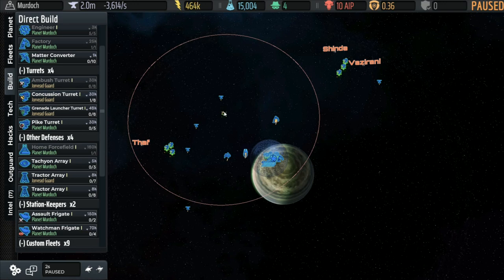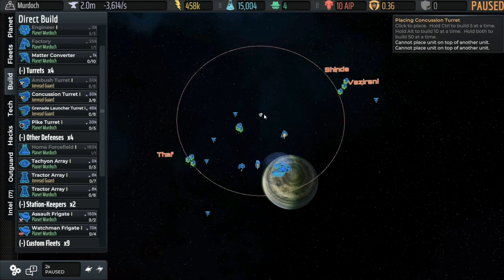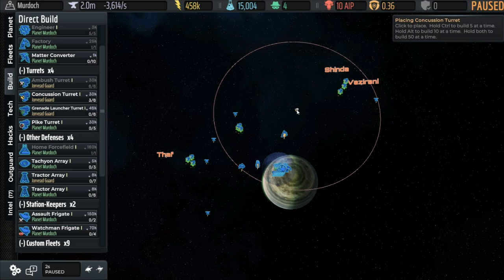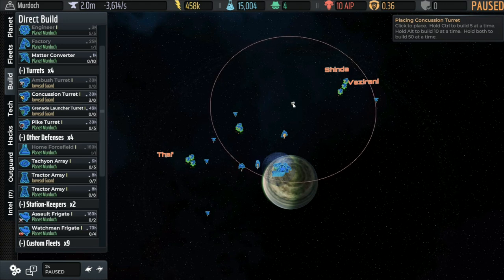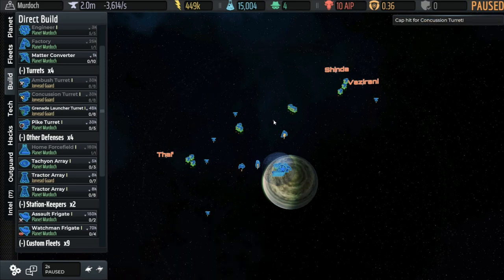We can build up to six of these. You can't build them exactly on top of each other. If you want to build a bunch at once, check the upper right: Control to build five at a time, Alt to build ten, and hold both to build fifty. We can't build anywhere near that many yet, but we'll use Control to place all three of the remaining ones at once.